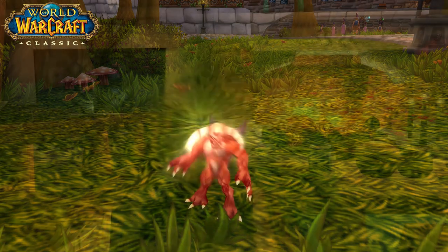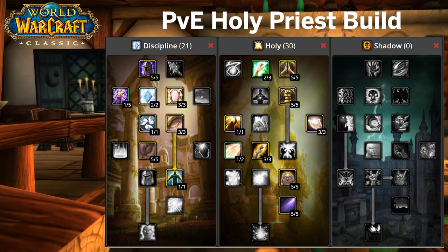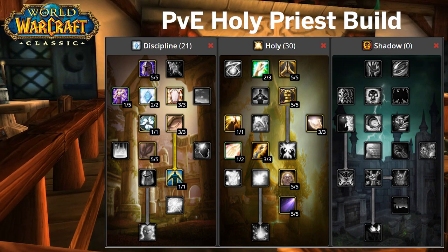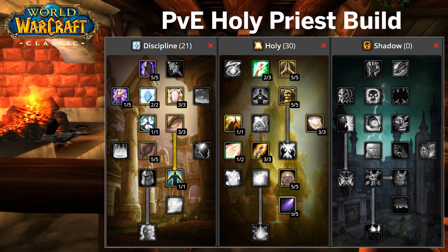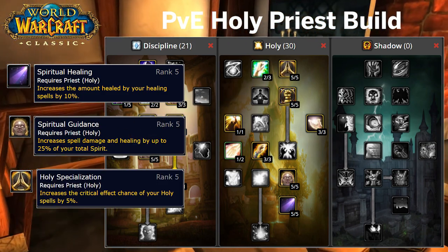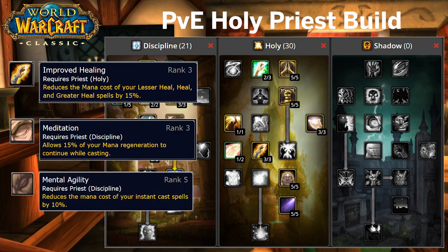Without further ado let's start with the PvE Holy Priest build. Here we will be investing 30 points into Holy and 21 into Discipline. Priests are excellent healers in WoW Classic and with this recommended build we will be an all-purpose healing machine. This build ensures that you will have the most important healing boosts such as Spiritual Healing, Spiritual Guidance and Holy Specialization, while also investing points into Improved Healing.